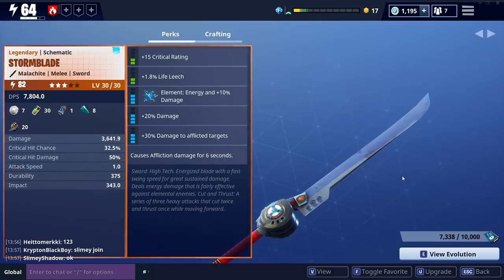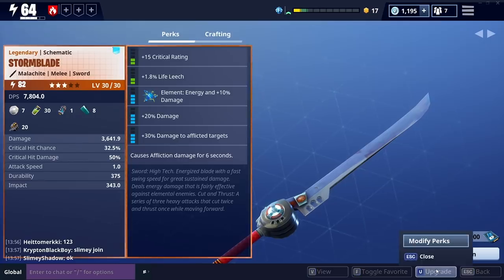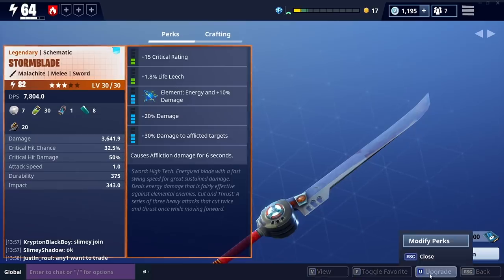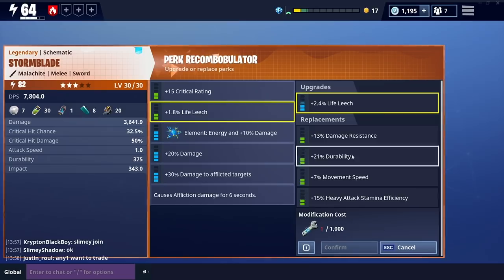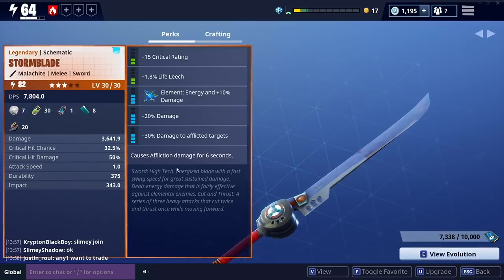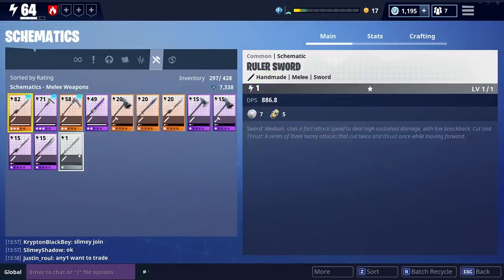And looking at melee — again, this goes down to personal favourite. We're going to get to scythes in a moment, but better than the scythes — only because it's got a broader range — using the Storm Blade is probably the best one for me. It used to be able to have double elemental perks on there, which were great: energy damage and water damage. I think they've changed that now — it used to be able to get double elemental rolls. An energised blade with a fast swing speed and great sustainable damage, deals energy damage that is fairly effective against elemental enemies, and has a cut-and-thrust series of three heavy attacks that cut twice and thrust once while moving forward. If I'm taking a sword, I always go to this one.